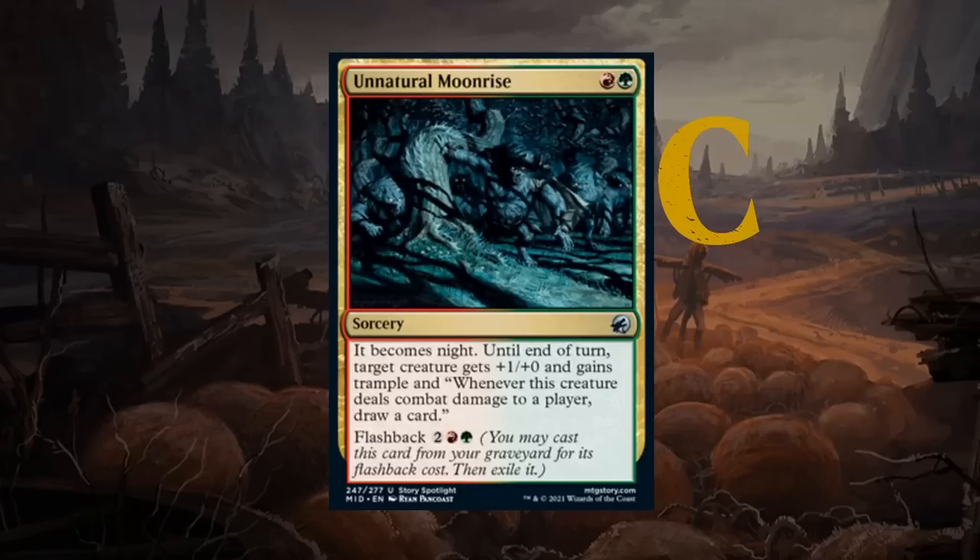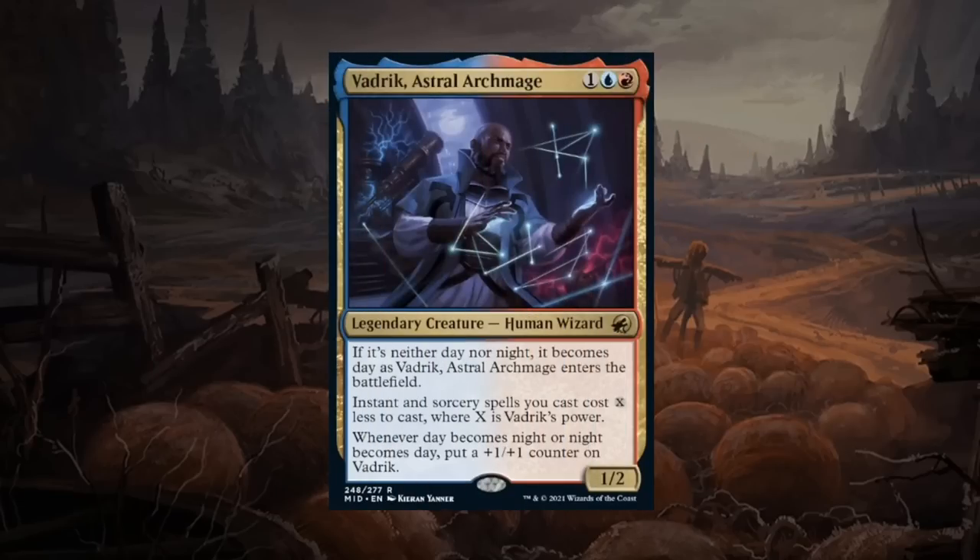Vadrik, Astral Archmage is a three mana 1/2 legendary human wizard rare. If it's neither day nor night it becomes day as Vadrik enters. Instant and sorcery spells you cast cost X less to cast where X is Vadrik's power. Whenever day becomes night or night becomes day, put a +1/+1 counter on Vadrik. A decent enabler for the blue-red spells deck with lots of instants and sorceries, and similar to some red-white cards can turn it to day without transforming into a werewolf himself. In the blue-red spells deck I like Vadrik, but it's pretty important to have enough ways to make use of that discount. End of the day probably gets a C.